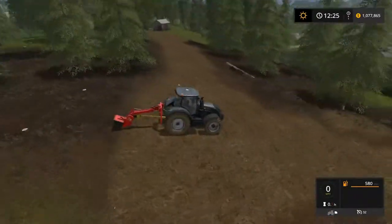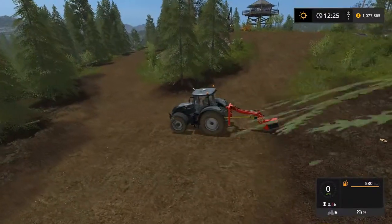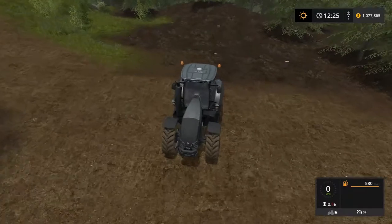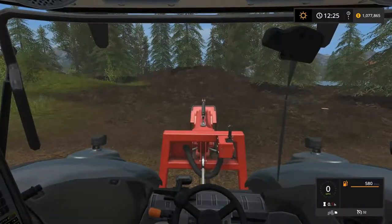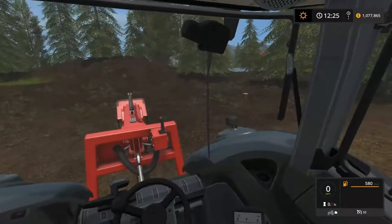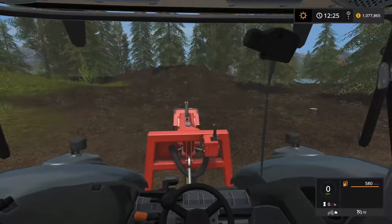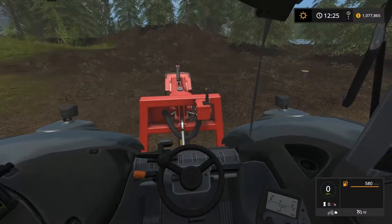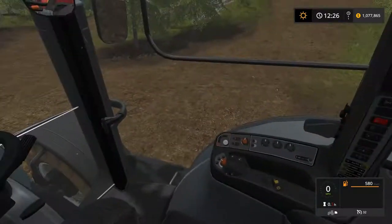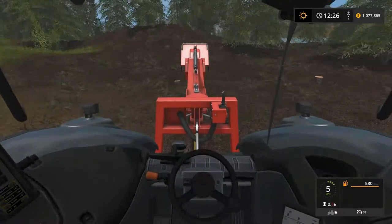We did our logging — grind the stumps — and then somewhere up over there is the sapling planter, the tree planter. We'll see how that works out here if it does. Let's jump in cab and lift him up and see what can be done with looking out this view here, not being able to tip my head around the site and look and see where that grinder actually is. So this may or may not work well.